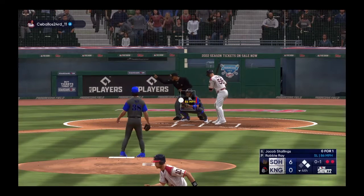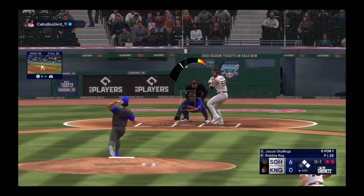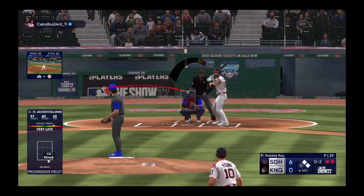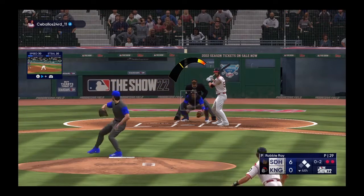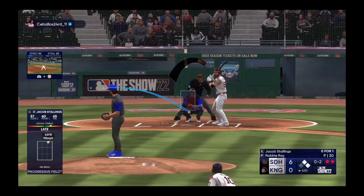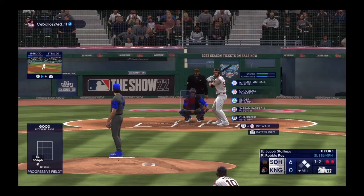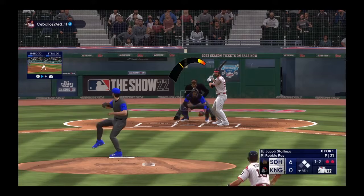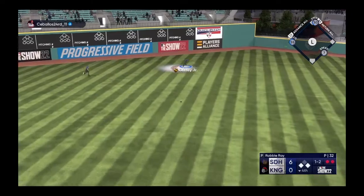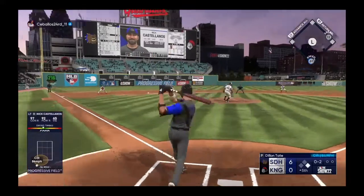Now the catcher comes up — Jacob Stallings. Kicks and deals — a foul ball, he stays alive. First and second, two down. Next pitch misses — now the count is one and two. Puts it in the air out towards left center, and that will end the inning.